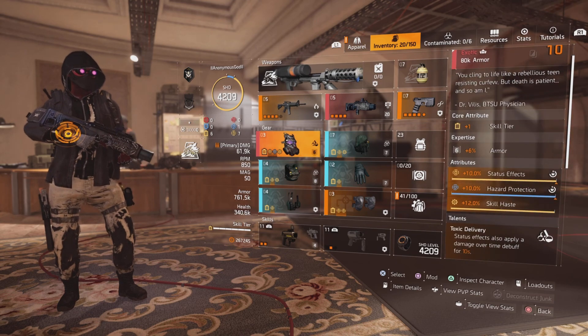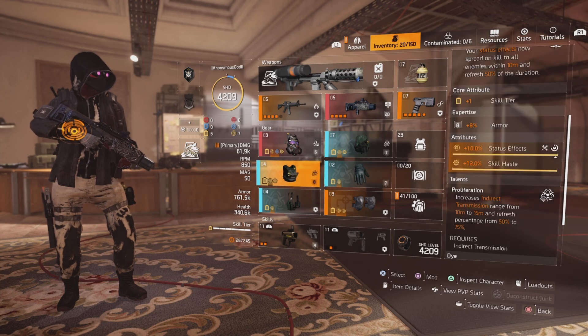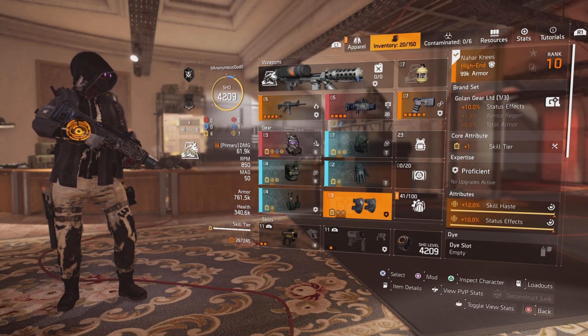For the rest of the pieces, I have 4-piece Eclipse Protocol — everything is rolled with Status Effect — with 1-piece Golan for that 10% Status Effect, and Skill Haste Status Effect is rolled onto it.